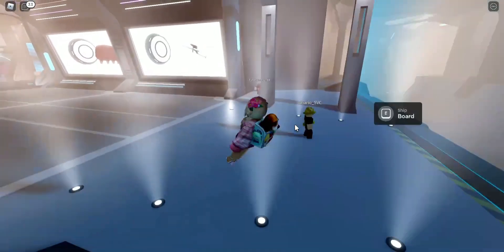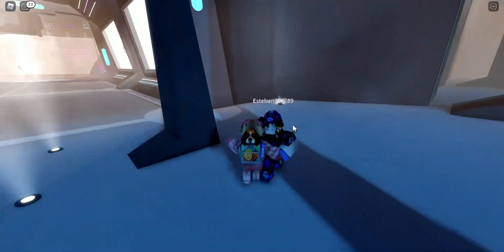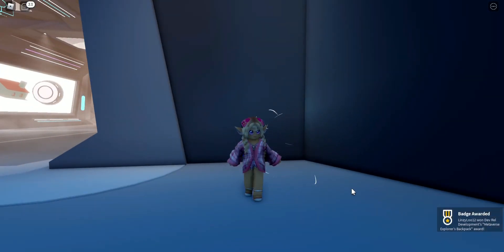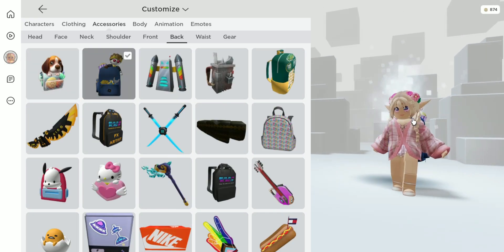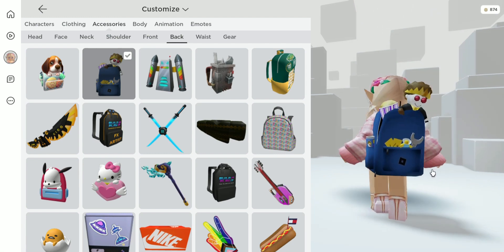Here is another item right here which is a hat, which is really cool. So we're gonna grab that. And we got our badge, which means we got our item. So let's go ahead and try it on. It's a back accessory because it's a backpack, which is super cute. I love it a lot — it's so adorable.